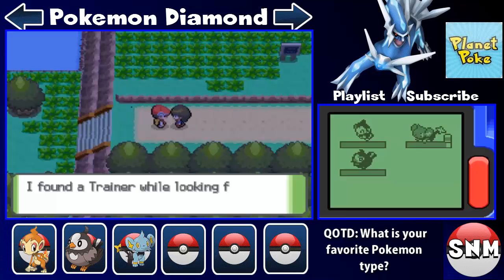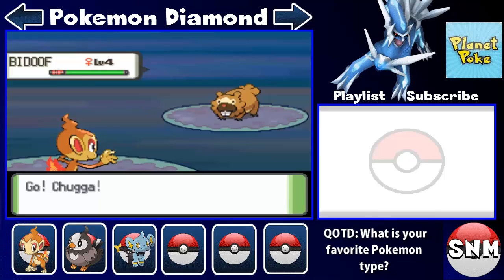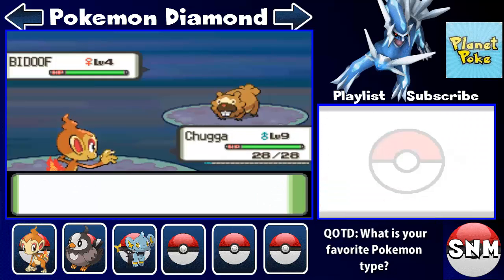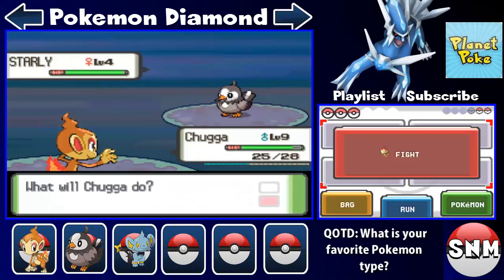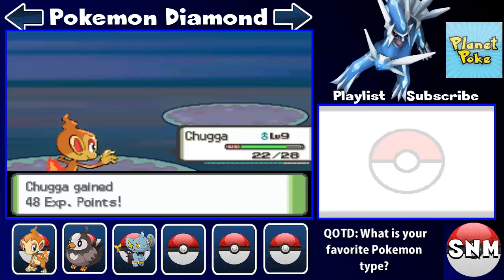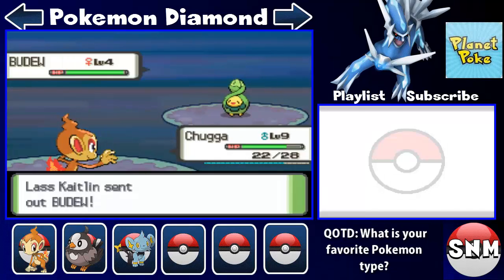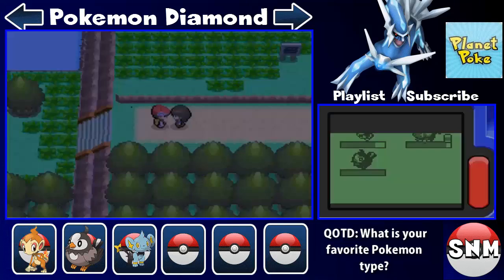I'll face her really quick because she's a much easier opponent than the other person down below, which probably has a Zubat. We have a level four Budew, which we're just going to take out with Ember. We recently learned Taunt — it's an okay move, it just makes them unable to use that move during the battle, which can be kind of useful especially if they're about to use like Hyper Beam or something. We're just going to destroy this Budew with Ember.